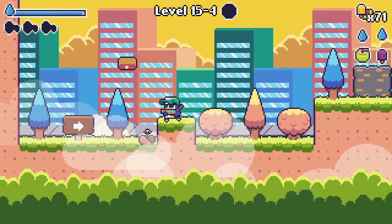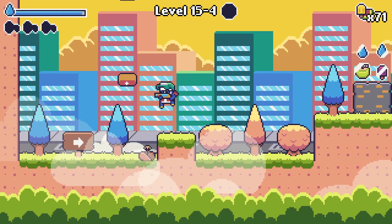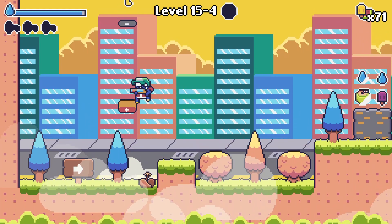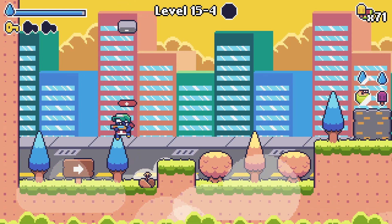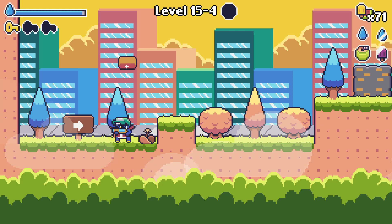So the way these doors work is anytime I jump, they cycle. But double jumps don't trigger it — down jumps do. So I can press down and jump to spam it, but it only triggers when you're connected to the ground.